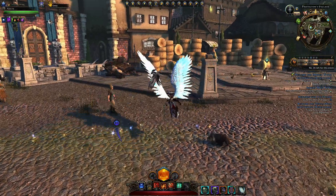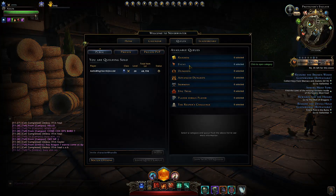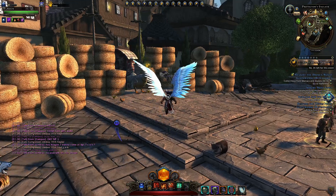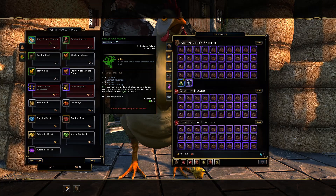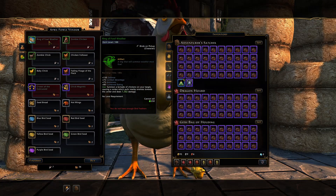With the April Files event currently active, we can jump into a mini dungeon in the Events tab — the Sewer Most Foul. The main thing you can hope to obtain from this mini dungeon is the exclusive artifact: the Ring of Foul Weather. It's unique to this event, though it performs pretty badly and might get buffed down the line.